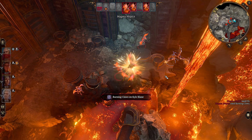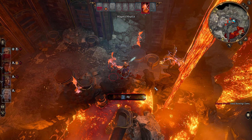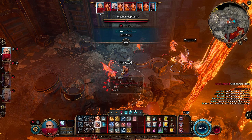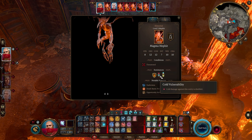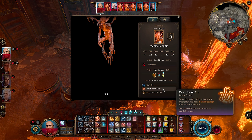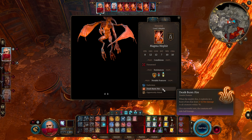They don't like Kyle! They're weak against cold - that's good, I do cold. Immune to fire, poison resistance. When the mephit dies, it explodes in a burst of lava that deals 2 to 12 fire damage to all creatures within 7 feet. Noted.